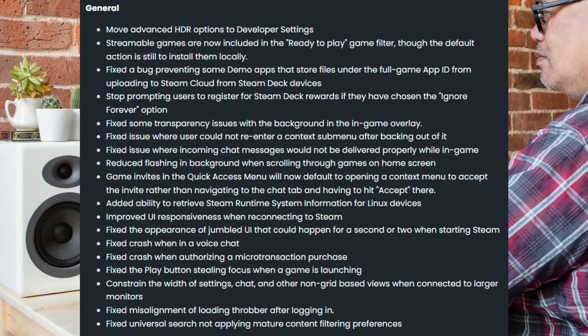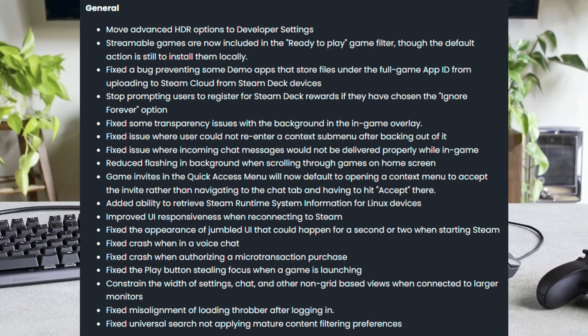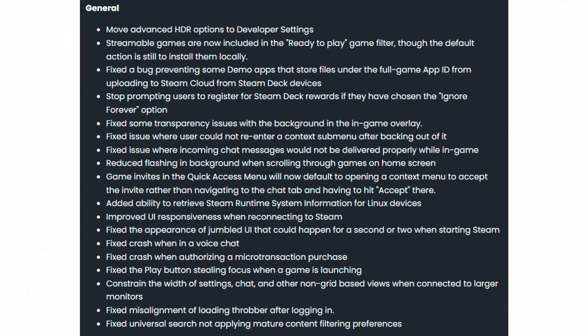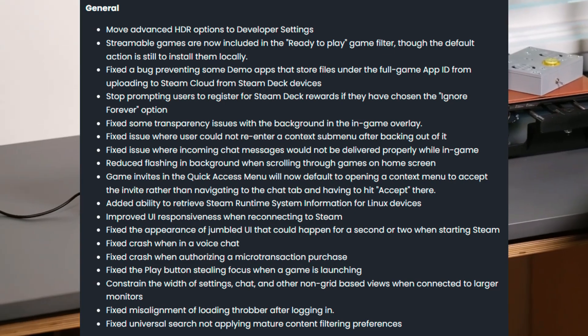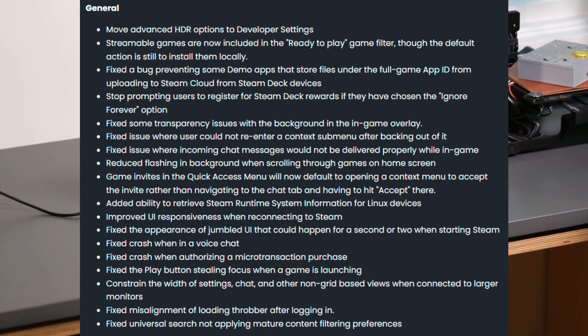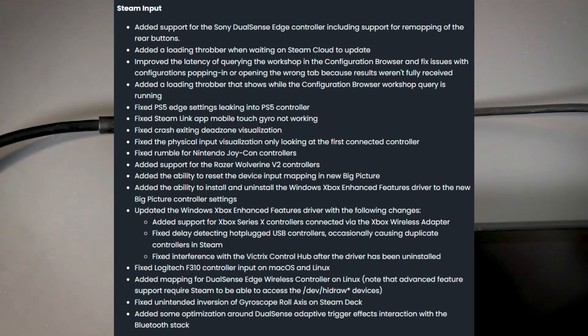Looking at some general changes — I'm not going to go over the entire list, but one thing that has me really interested is they've moved the advanced HDR option to developer settings. That's pretty neat and definitely something I'm going to give a try. There are also a lot of general fixes in this section, so check the list if something interests you.